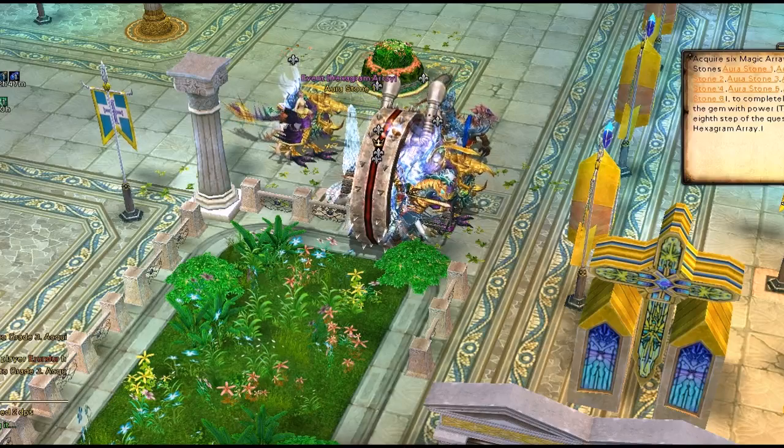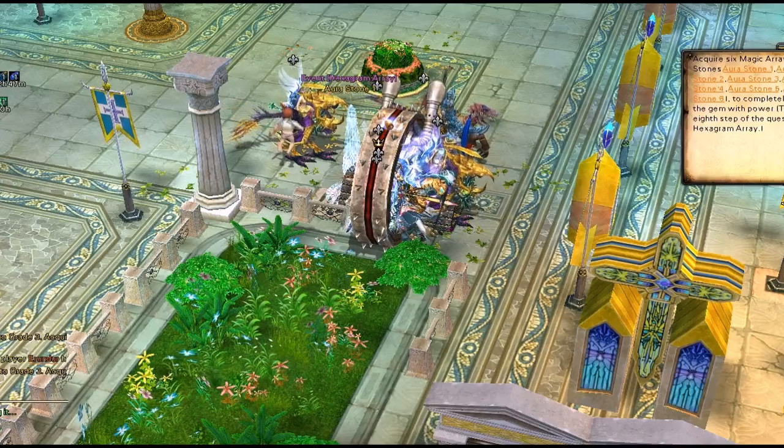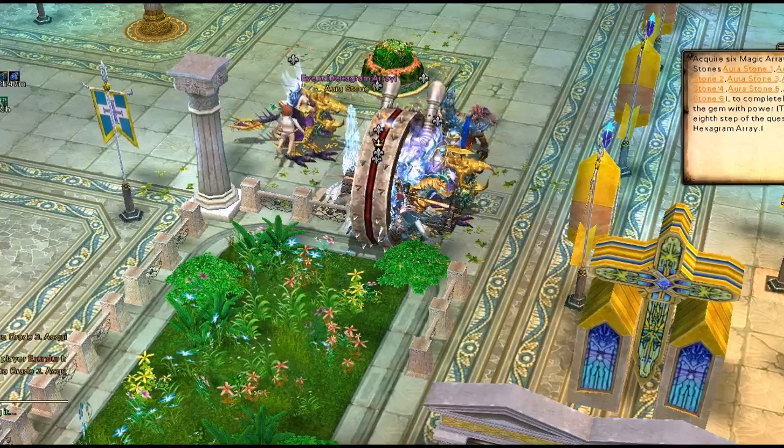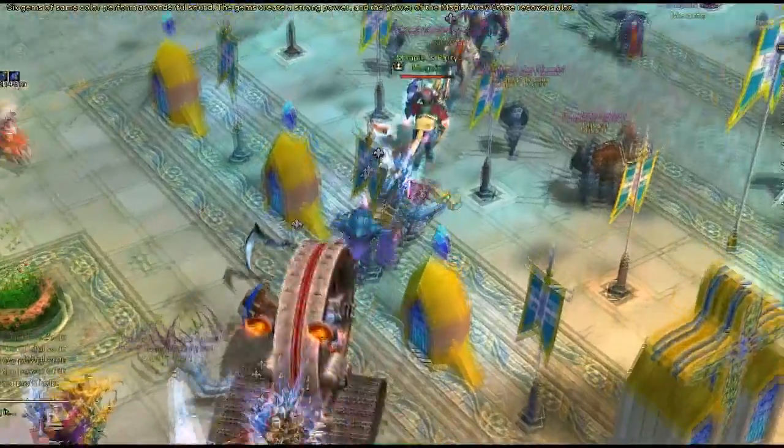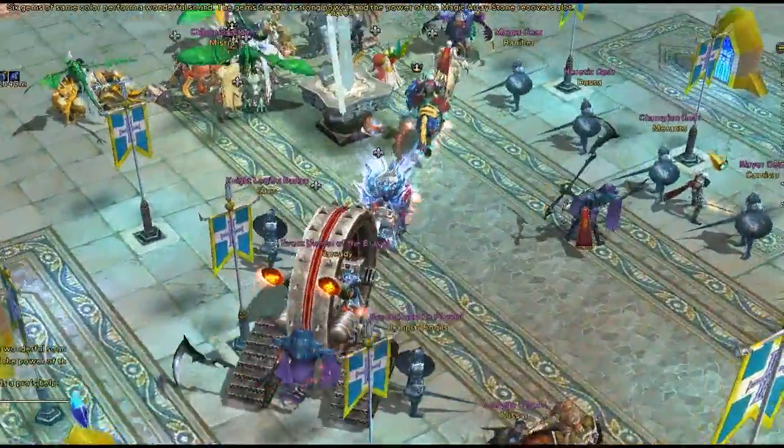Once the group leader activates the stone and uses the music gem, you'll see that everyone gets a big pot of XP. Now you're going to want to click on Aura Stone 2 and start moving to the next spot.